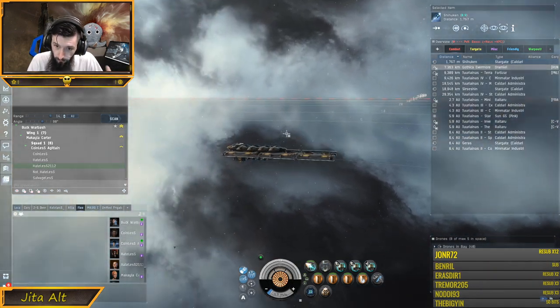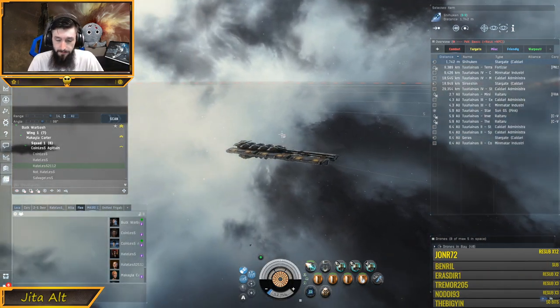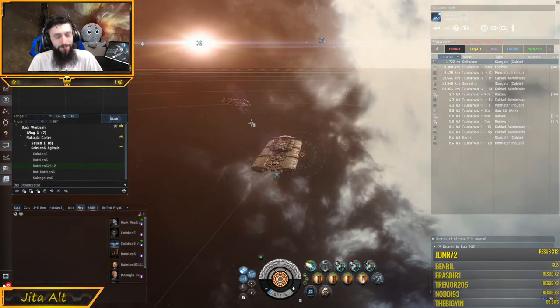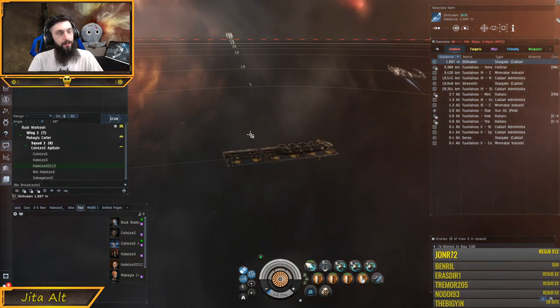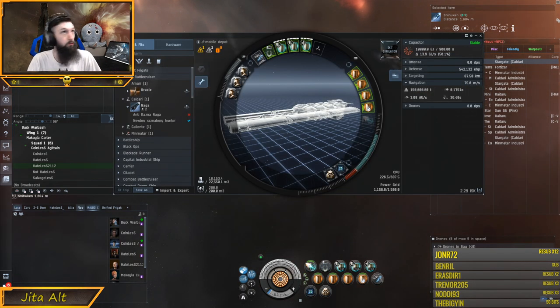However, there are things that can go right. In the example I want to show you guys, referred to as the micro-warp drive trick, you can get that alignment time down to 10 seconds on almost any ship in the game that can fit a micro-warp drive. In our instance, we have a micro-warp drive right here — it's a 500 MN.